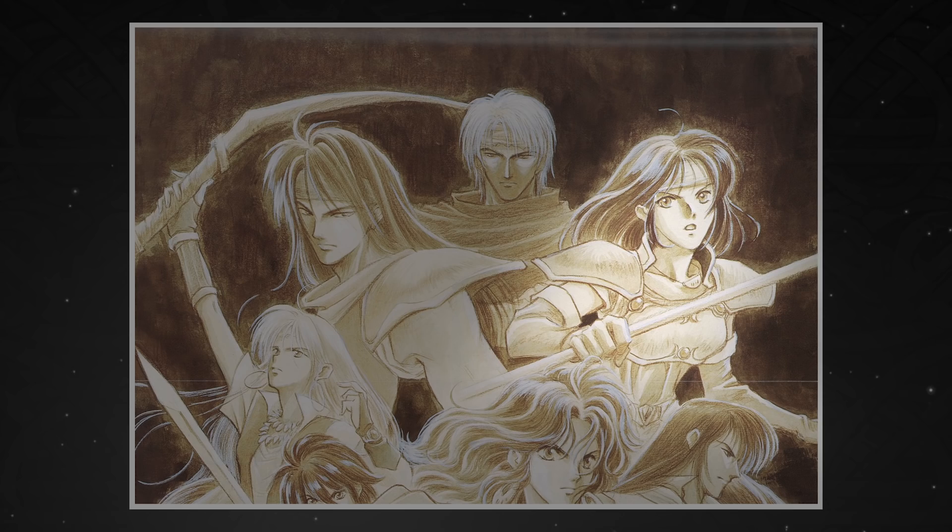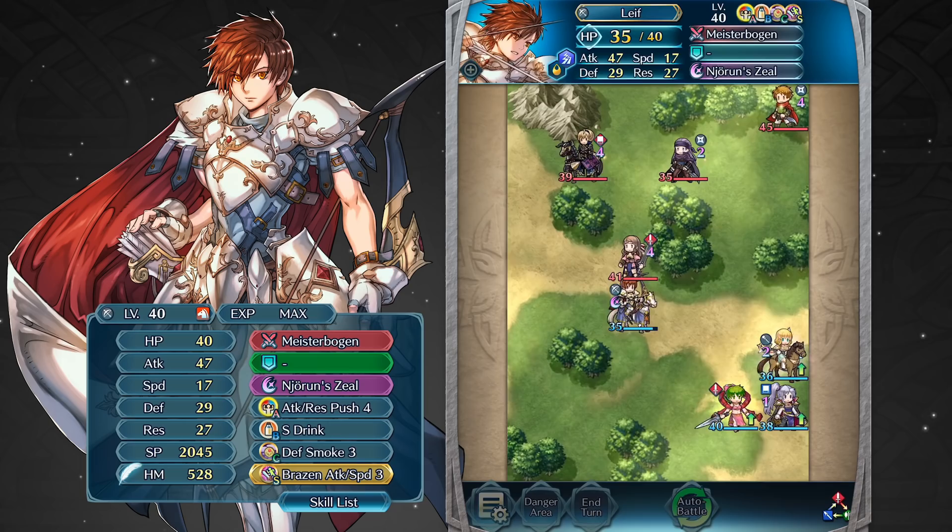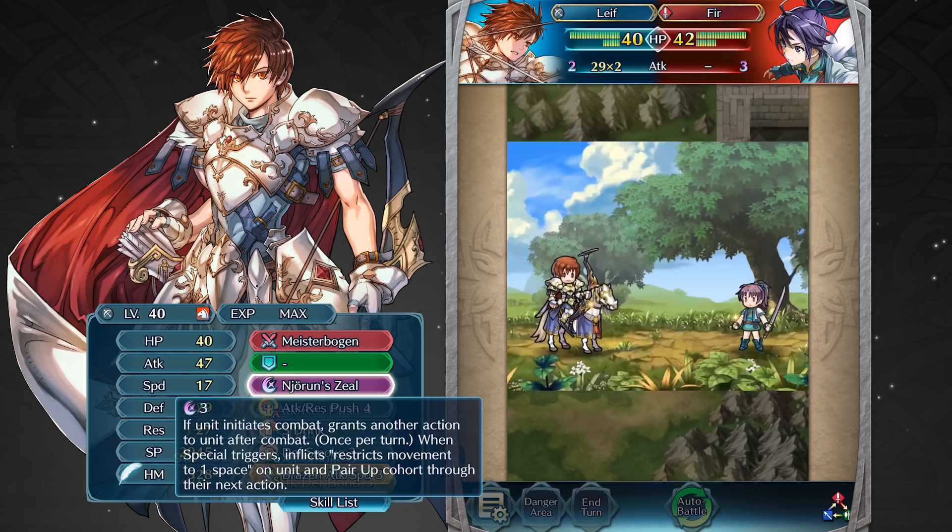It's interesting to note that through his royal lineage, Leaf carries the blood of a great legend in Thracian history, Neuron the Crusader. Although Leaf can't wield the divine weapon of his family, Gaybolg, the willpower he inherited from Neuron the Crusader is reflected in his special, Neuron Zeal, which grants him another action when it triggers.